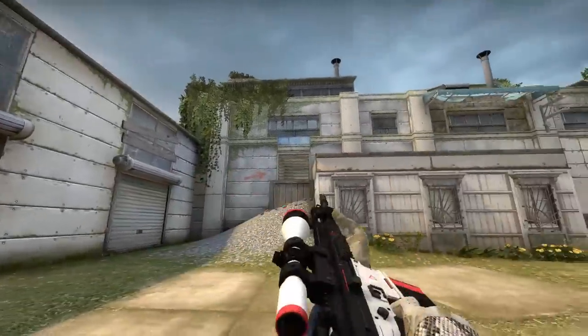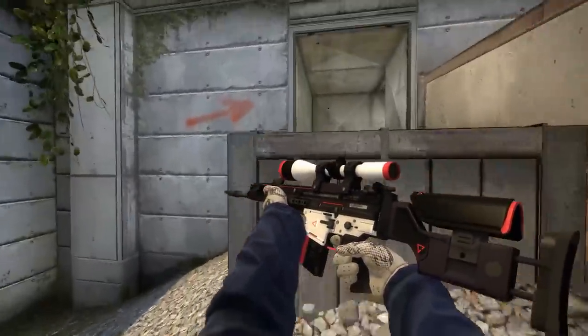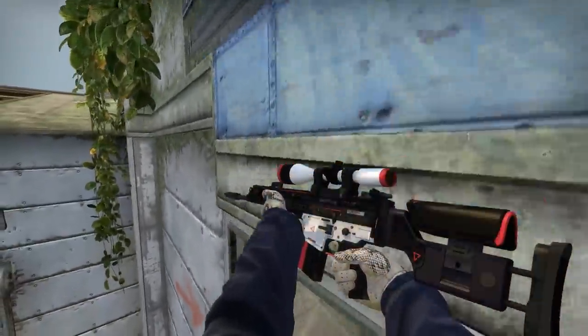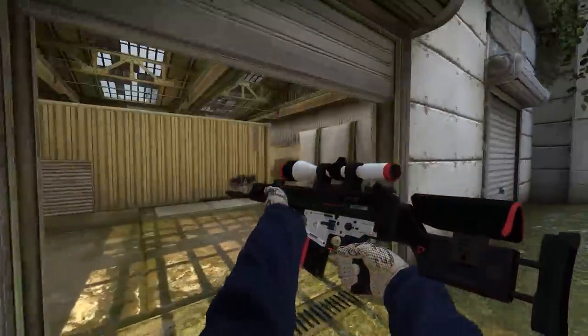Moving on we have the SCAR-20 Cyrex. This one actually has a relatively small amount of white, but it was the skin with the most white on it for the SCAR-20. It's mostly black with accents of red, but it felt like this was the skin that best matched the overall loadout.